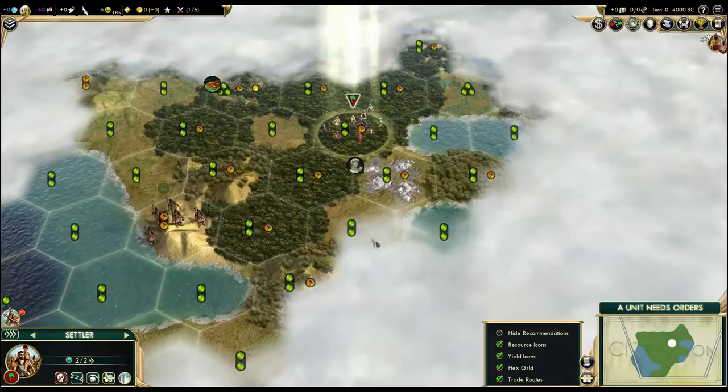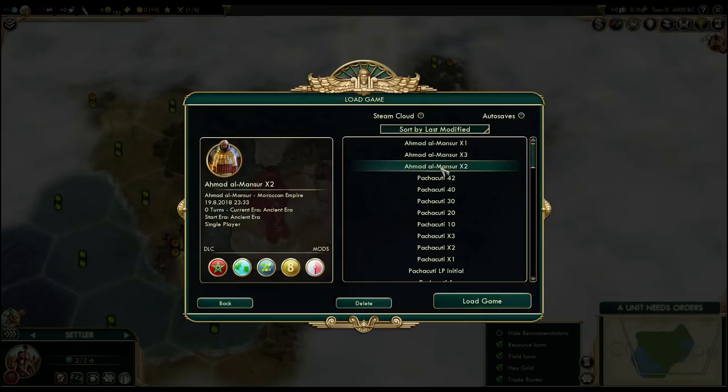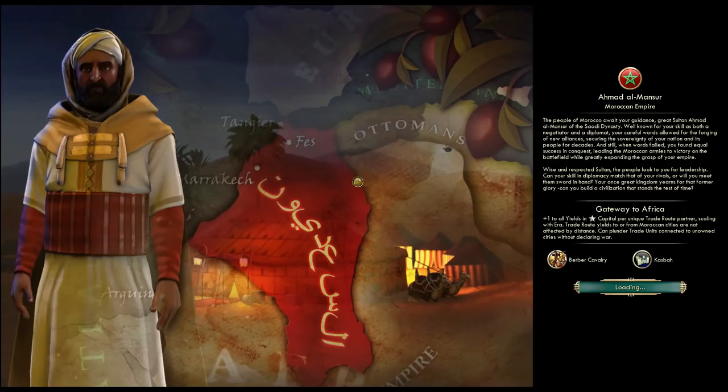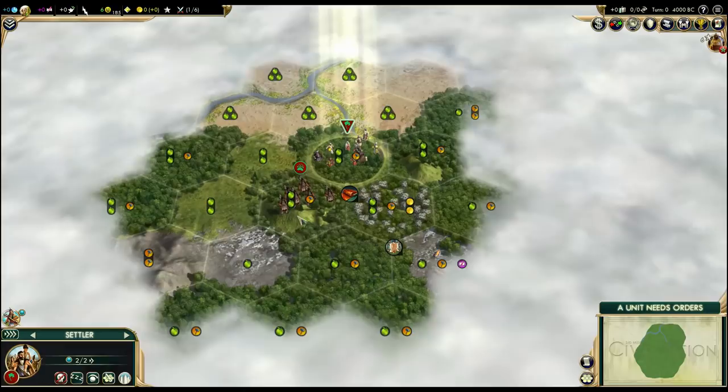Option number two. This is interesting, because this is like a combination of multiple things — starting next to a desert, but still in a forest. It's like a narrow strip of proper forest.